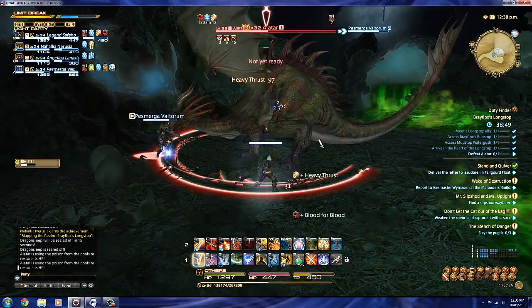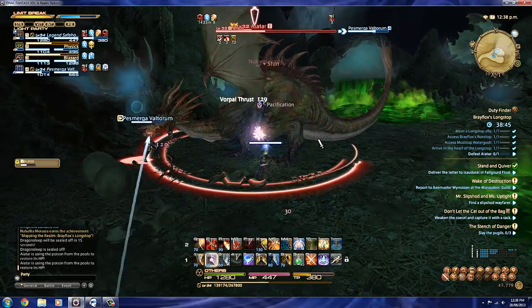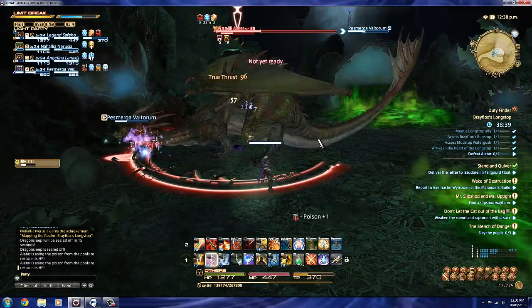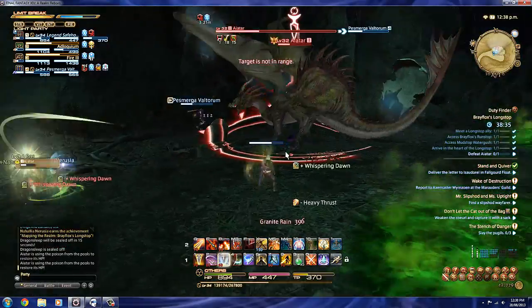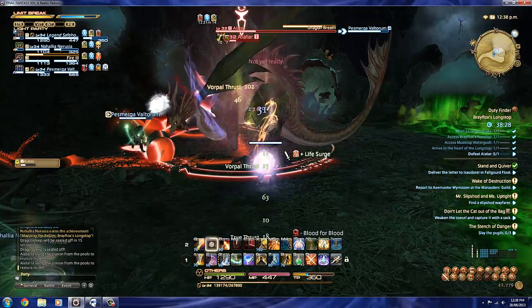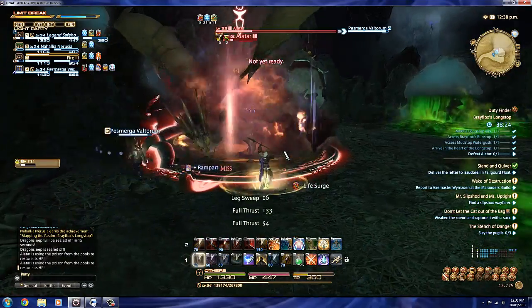Tanks, if you're not really sure if Aetar is standing in the green sludge or not, you just need to have a little glance up at the HP bar, and if it's increasing at all, it means that it's obviously in the sludge. Sometimes it's going to be tough because it doesn't look like he's standing in it, but he actually is regaining that health. You can usually DPS through the healing, but it slows down the fight a lot and gives Aetar a chance to get that green sludge in more places.